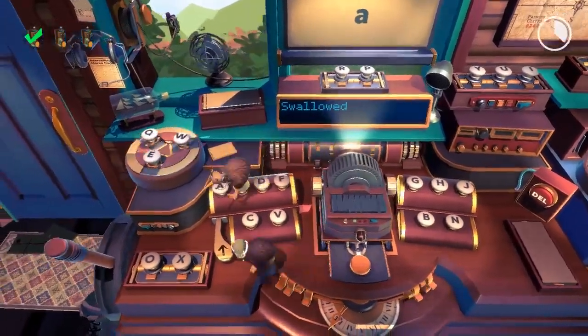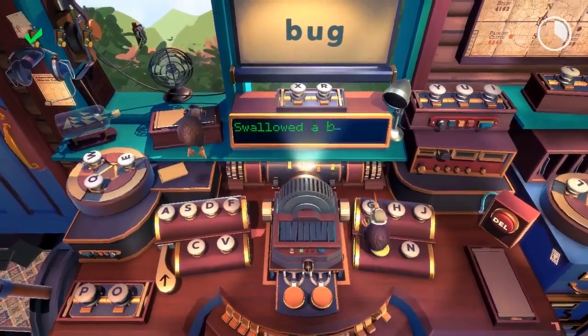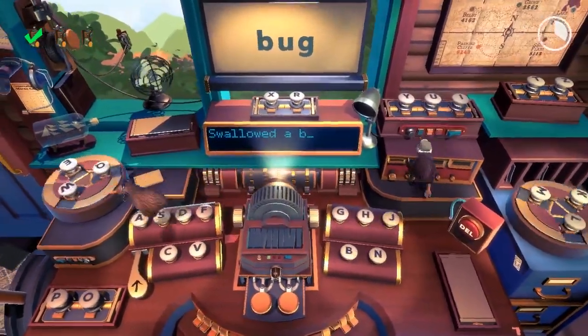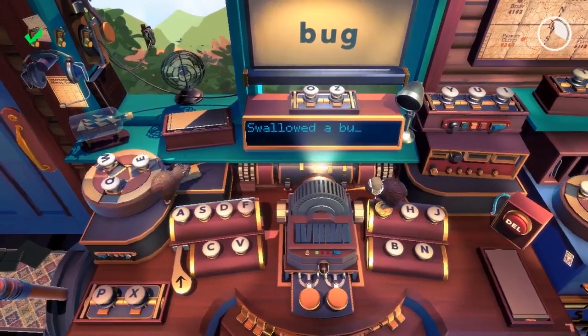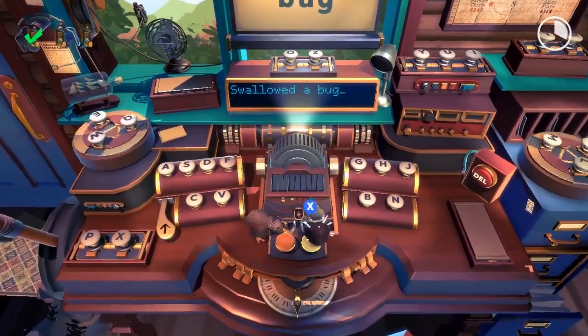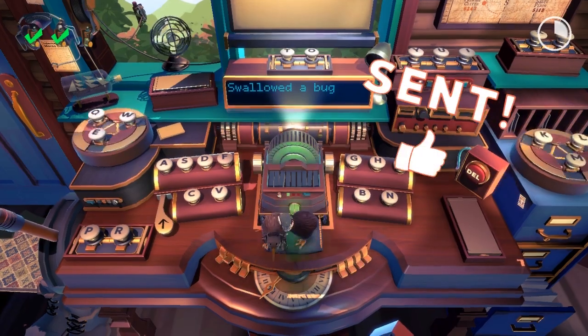We need A. Not capital. Okay. There. Oh, bug. Where's the B? Where's the U? I got the U. You got the G? Oh, I got the G. Okay, send. No. Go. Alright, one — wait. One, two, three. Oh. One, two, three. There.